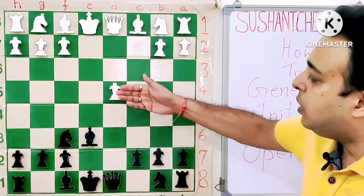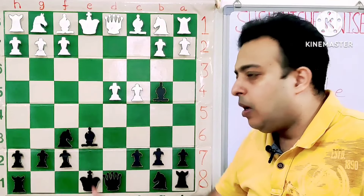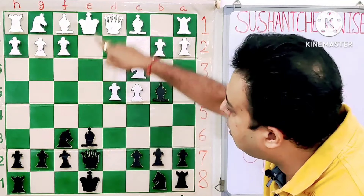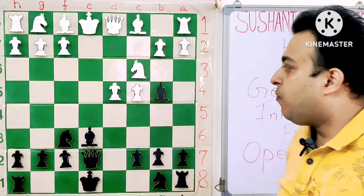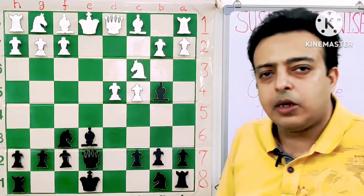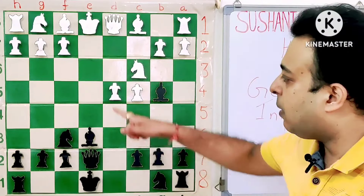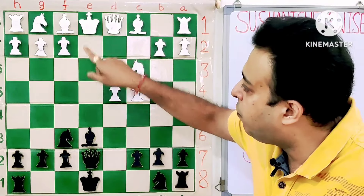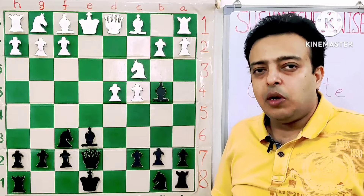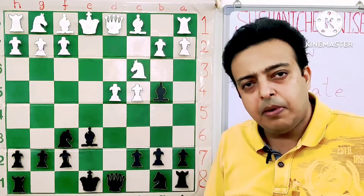Here of course black cannot go Nc6 because of the move D5. So black plays Bb4 check, and now he has two simple ideas in mind. One is the ability to castle, and second, after the move Nc3, he can use the move Qe7, using the queen's control on the open file along with the white king. It also looks like the bishop is protected, although the bishop doesn't require protection because queen A4 can be met by Nc6. Also we must note that the move Ne4 is very good here, after which black will be able to castle as well.